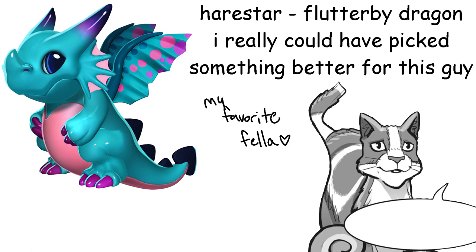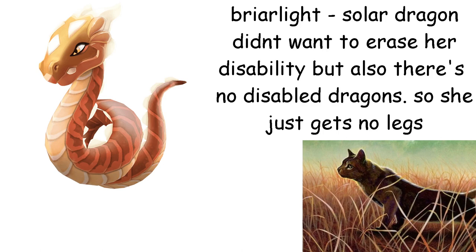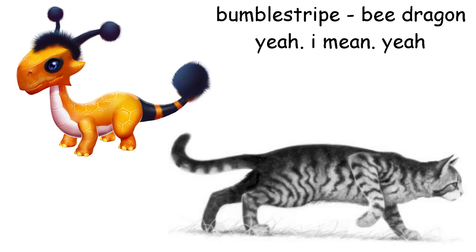Briarlight is a Solar Dragon. I wanted a dragon without legs because there are no dragons with hind legs that don't work, and I didn't want to give her working hind legs. Also this dragon is bright and so is she. Bumblestripe is a Bee Dragon. Yeah, I chose a bee for obvious reasons, but also because the Bee Dragon is kinda small and dumb — and I think he's like that too. All anserine dragons are small and dumb, lol.